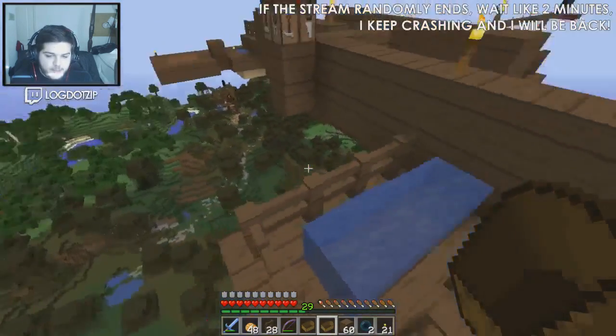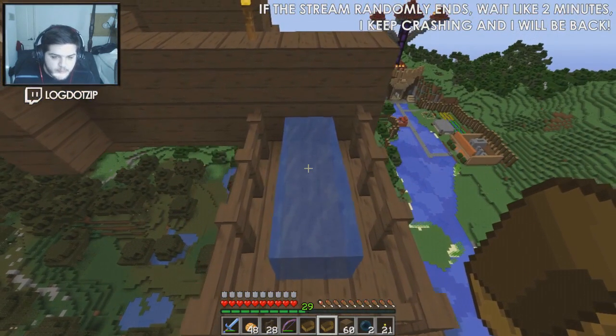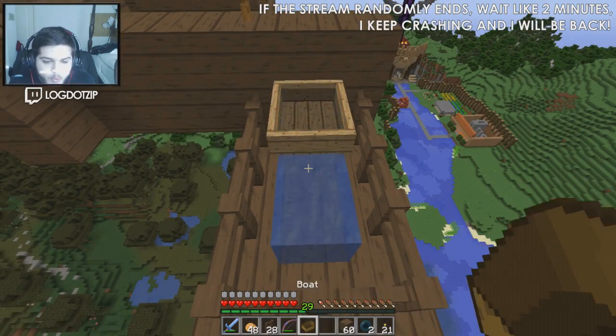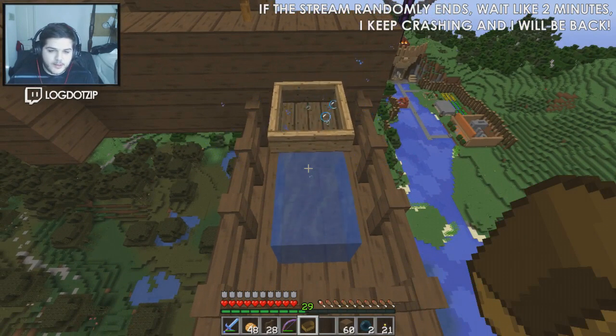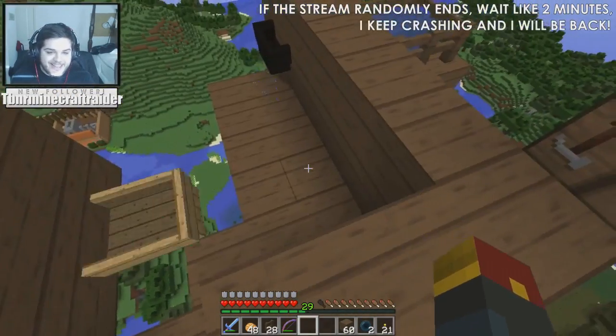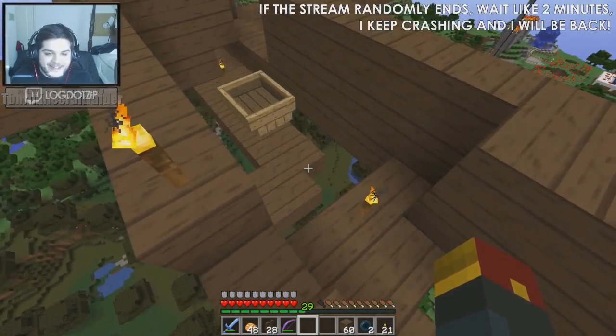Interesting thing — if you make a boat out of spruce wood and then break the boat, you get normal wood back. Glitching the system! You have to jump to that one — you got to jump to that one. Yeah, that'll be good.